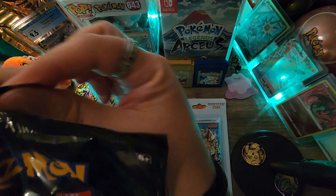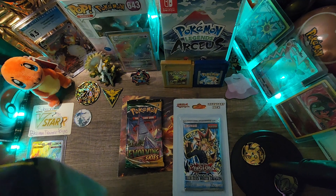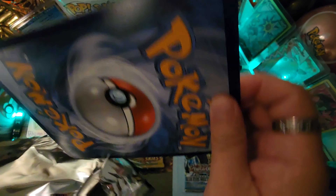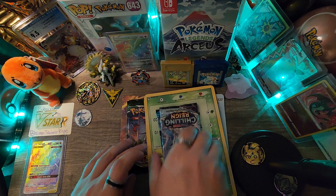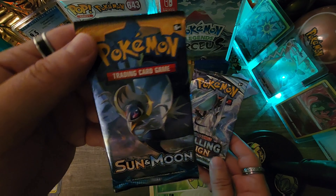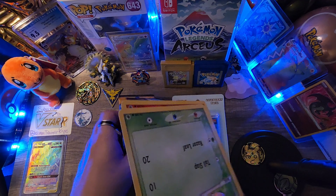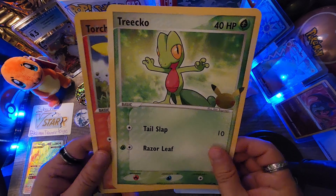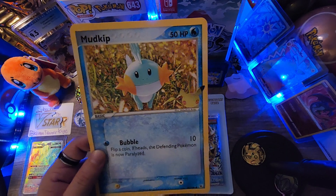Let's open this other one and see what booster packs come inside. We got oversized cards and our booster packs — looks like we got some Chilling Reign and more Sun and Moon base set. Excuse me guys, my voice is a little raspy there. Let's check out the oversized cards: Treecko, Torchic, and Mudkip.